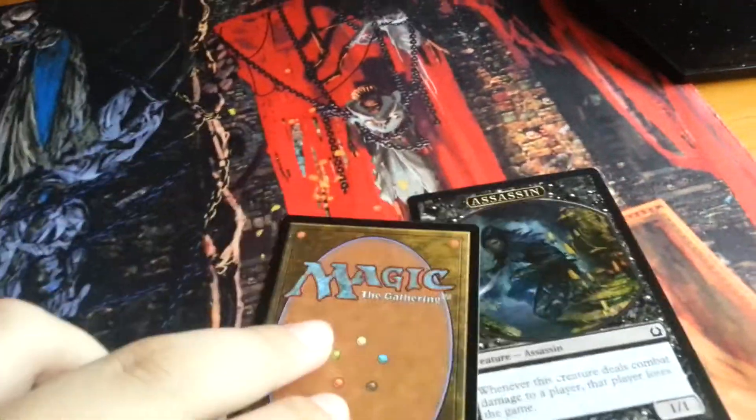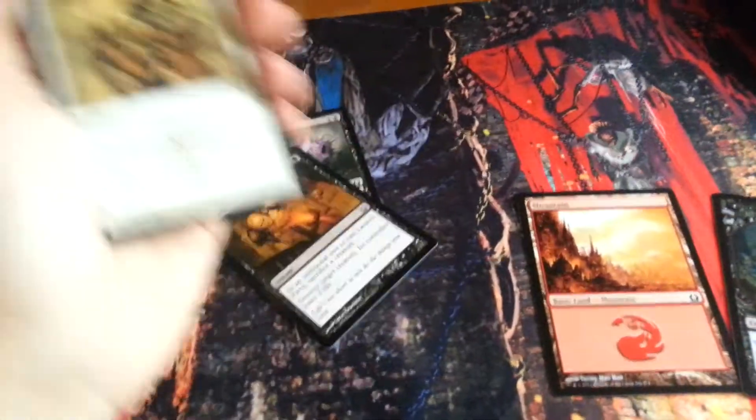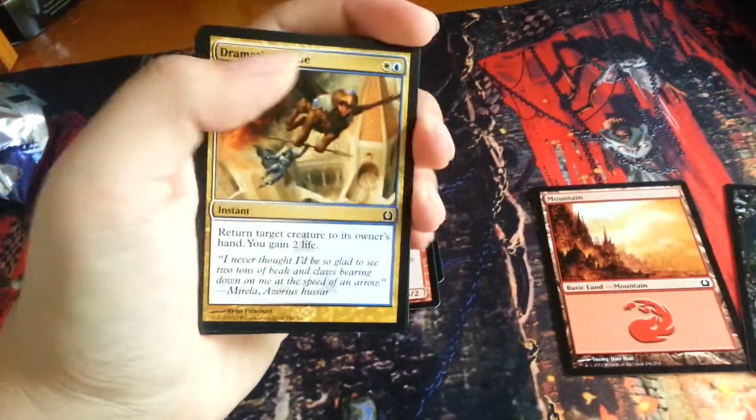We got a nice assassin token, we got a plane, we got a mountain, we got a catacomb slug, a launch party, rootborne defense, cobbled brutes, and dramatic rescue.